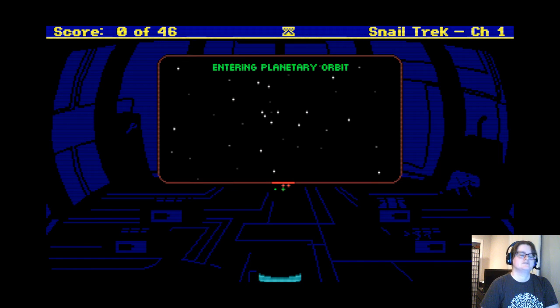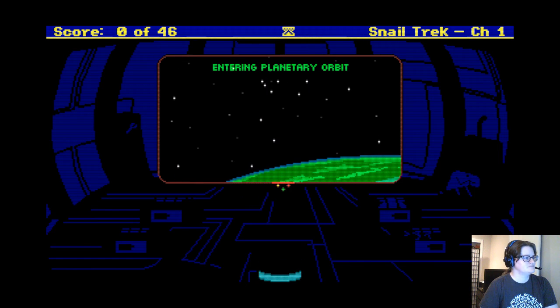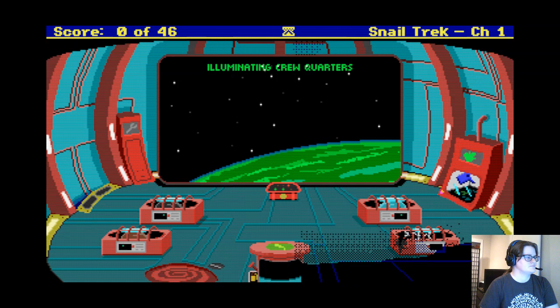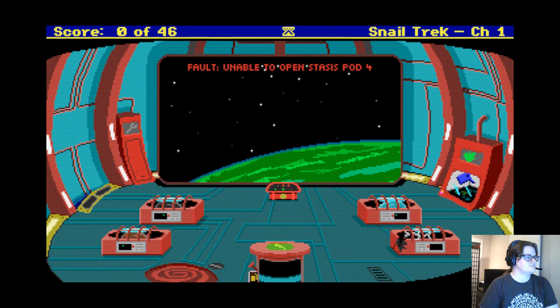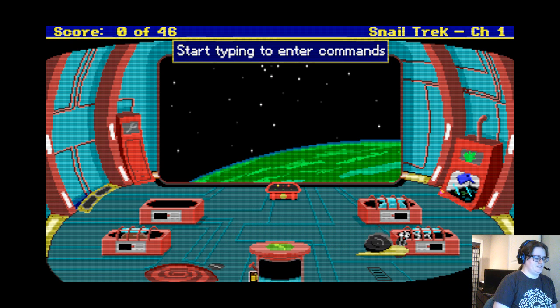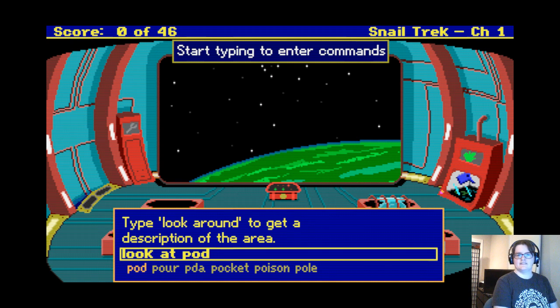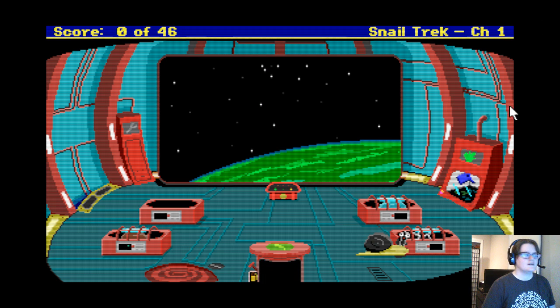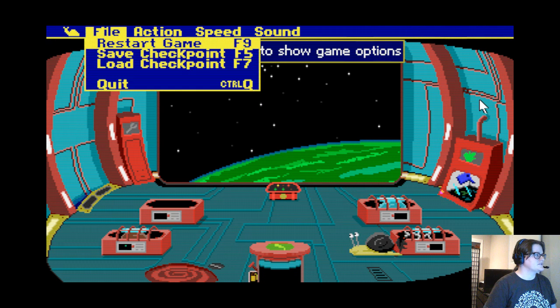We're playing a game where we're a snail. We need to look at a pod. I like that little helper thing on the bottom — that would have been nice in the old games. Captain Elonia Mollusk — it appears to be badly damaged. There's what appears to be a burn mark on the outside and the covering of the pod is cracked. Oh cool, press Escape to show game options.